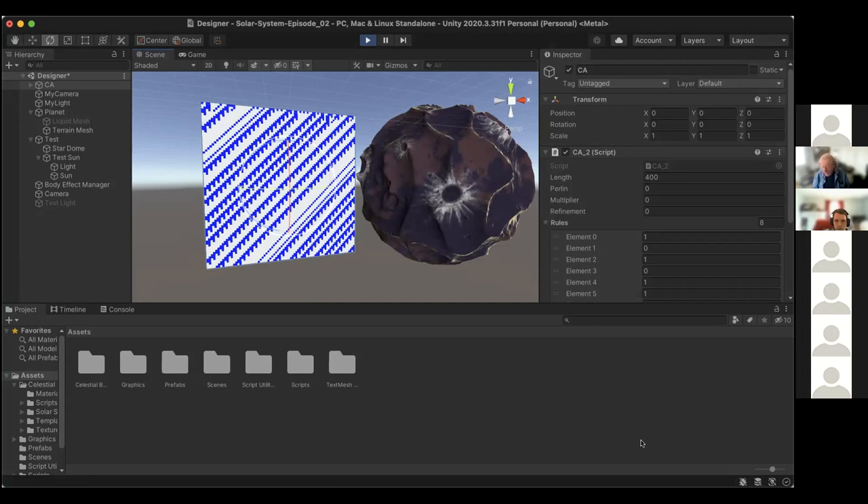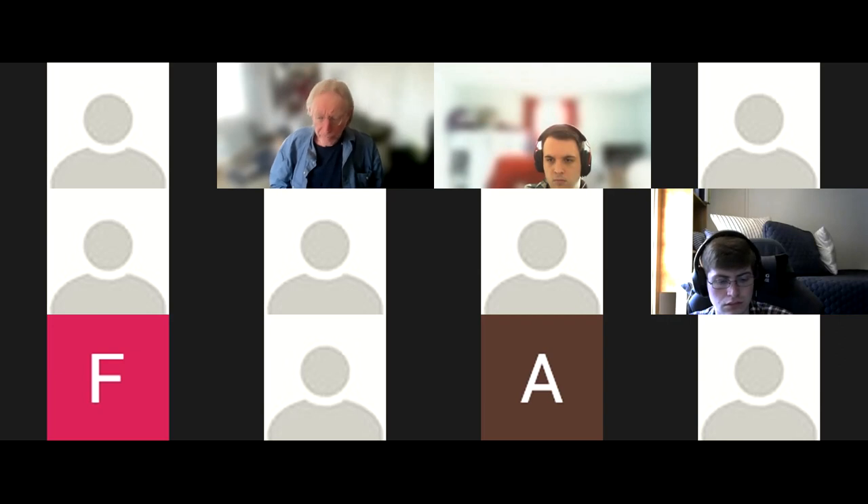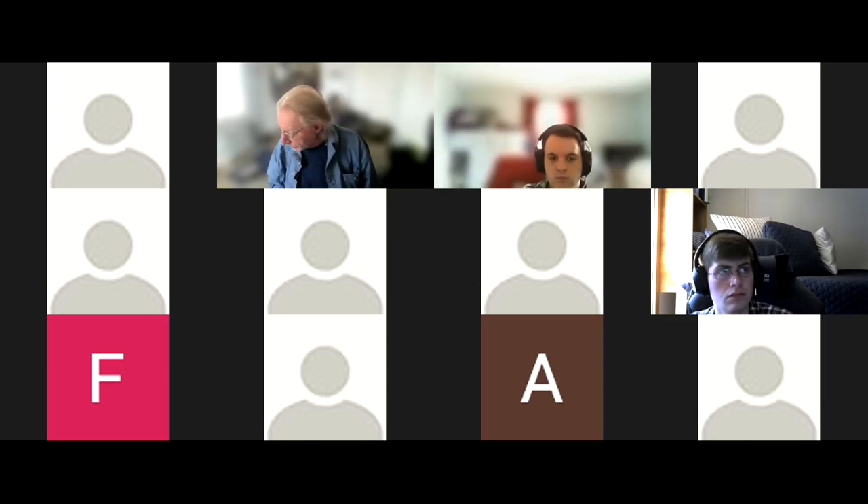Do you have any idea where this is going in terms of a game to be played, or is this just a demonstration of algorithms? It would be nice to have an interface — like exploring those algorithms in a creative way, where you can select the rule set or pattern and then see how it gets visualized. That sounds like a fun game. You might be interested in the lecture I'm going to do after class on spherical gravity, which you could put on your little planets and walk a character around on them — that would be kind of cool.